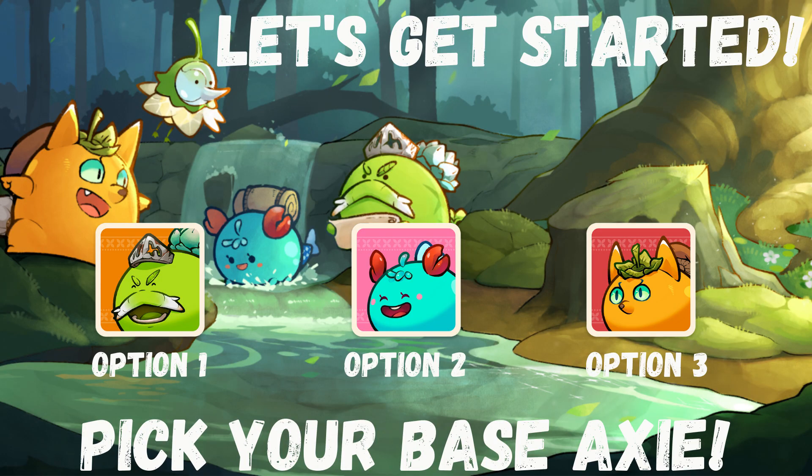You basically start the Battleground by picking three base Axies. You'll be given an option out of three each time. So for example, you'll pick an Aqua, a Plant, and then another Aqua. That is your base team, but the really crazy cool thing is that you can now start building up your Axies' abilities from scratch.